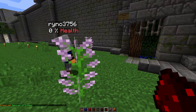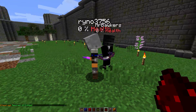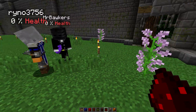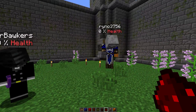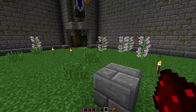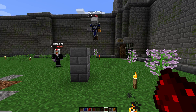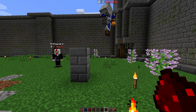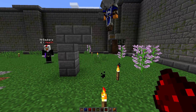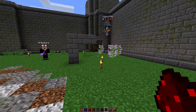So basically what you want to do is just have blocks above. Let's just do an example. What are you guys wearing? We both have like these skeleton heads on or something? Yeah, we can wear player heads and stuff like that. So any mob that drops a head, you can wear that head. It's just like putting pumpkins on your head — same concept.